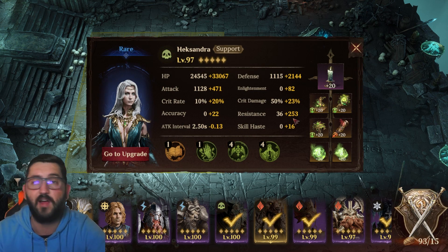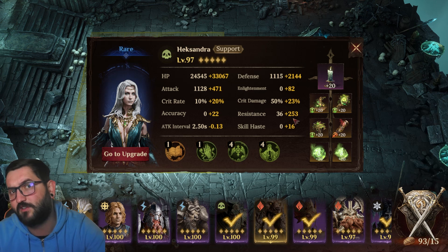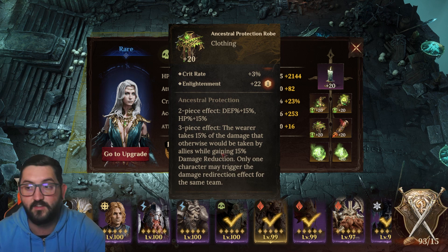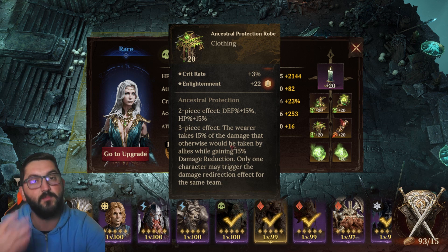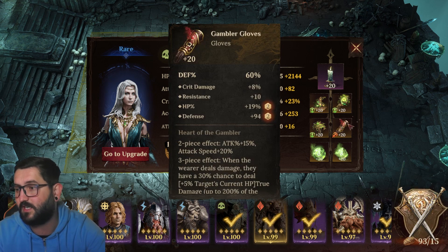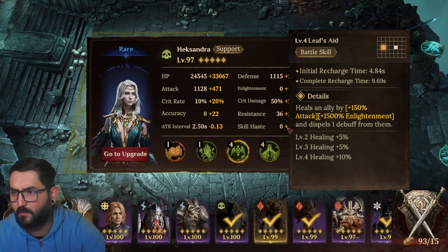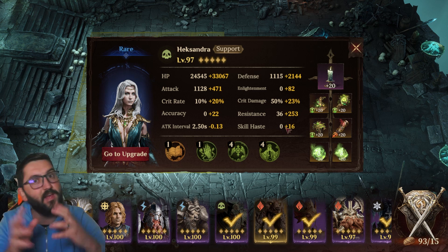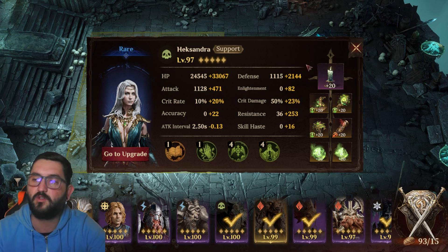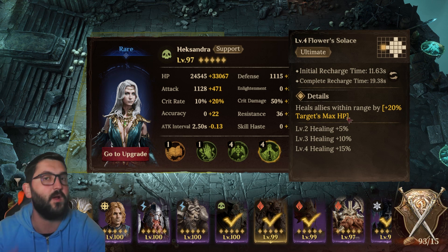For Hexandra, she needs around 280-300 resistance so she can resist the boss's stun and trigger the backfire for more damage. She's in the Ancestral Protection set so she soaks up damage from the squishier DPS champs. Everything about her is enlightenment, resistance, and defense percent — just made her tanky. You can try giving her more attack and enlightenment so she heals more from her battle skill, but if she's too squishy you risk it. Priority number one is resistance; number two is that she survives, since her ultimate heal scales off the target's max HP.